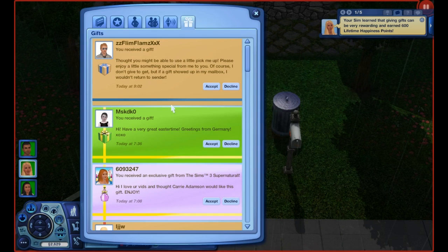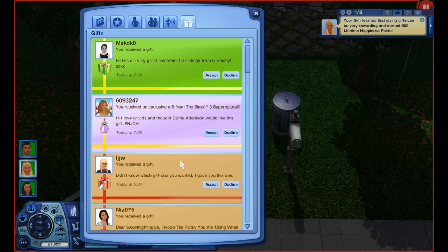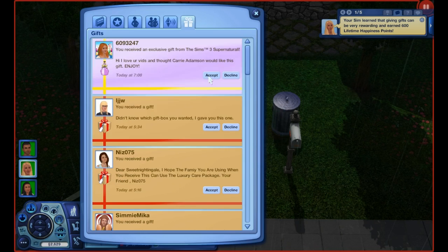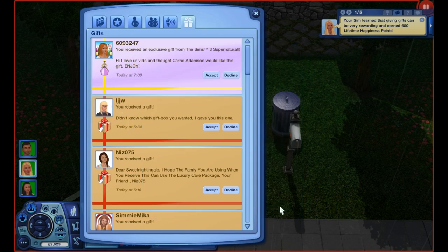From ZZ Flim Flam ZXXX, a care package — looks like we have a rug, very nice! From MSKDKO — hi, have a very great Easter time, greetings from Germany, XOXO! Hi back to you from the States, and you have a good Easter as well. We are getting the toy pirate chest — awesome!